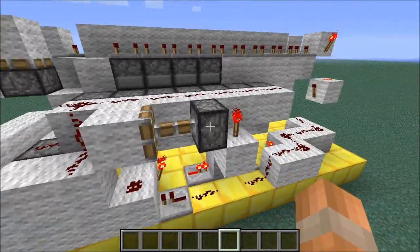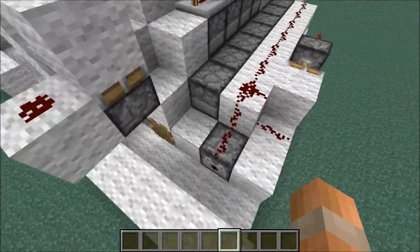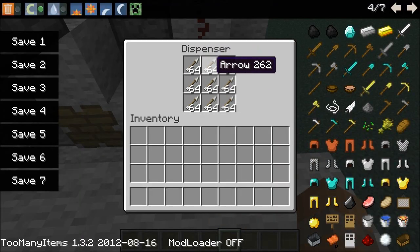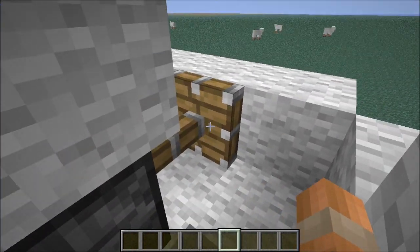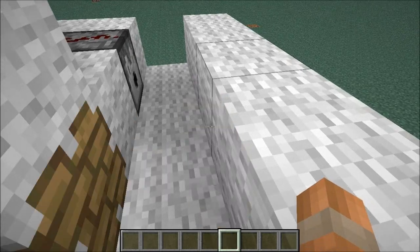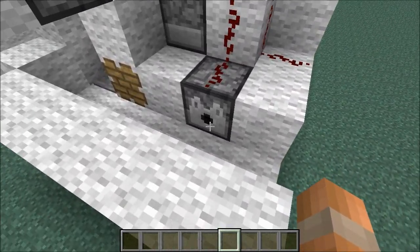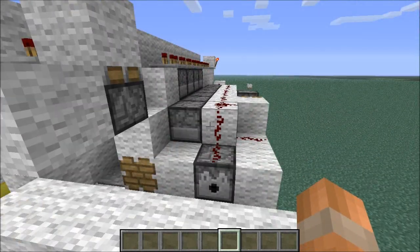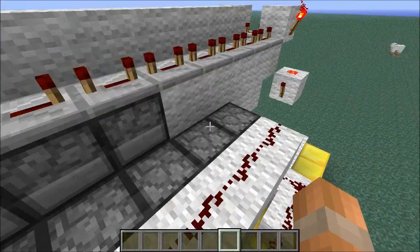It activates this piston which creates a pulse and it activates all of these dispensers here. The one that we have at the end here gives you arrows — it fires them into the wall here, so when you're standing on this pressure plate the piston is extended, and when you try and walk out it retracts and gives you enough time so you can walk past and pick up the arrows without getting shot. The other way that you can customise this machine is by choosing what items you put in these dispensers.